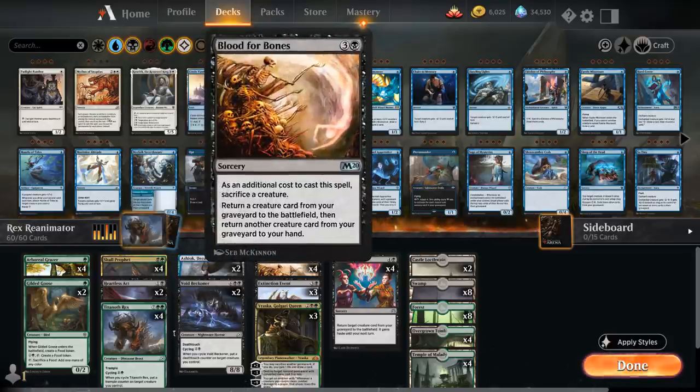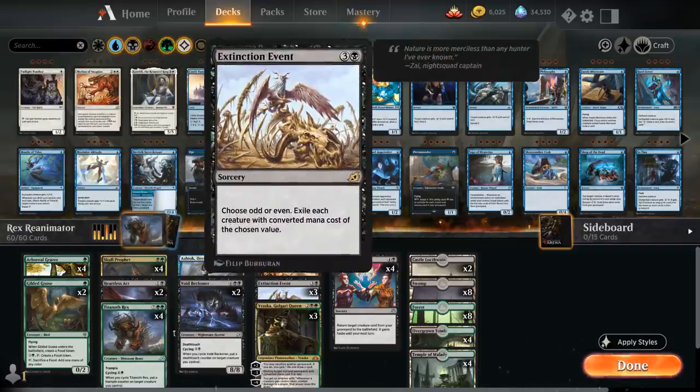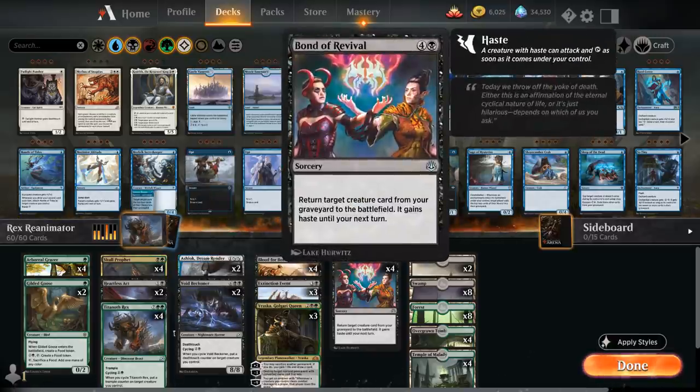At four mana we've got our reanimation spell Blood for Bones, which requires a cheap creature in play to sacrifice — that's where the Grazer, the Goose, and Skull Prophet come in handy — and then we get back our Titanoth Rex or Voidbeckoner. We've got three copies of Extinction Event as a nice sweeper, especially effective against companion decks like Keruga and Obosh for a total blowout. Three copies of Vraska is great to ramp into early as a removal spell with the minus three, and we can sacrifice the Grazer, Goose, or lands to the plus two to gain life and draw cards. Finally, a full playset of Bond of Revival as a more exciting reanimation spell since it gives the creature Haste, so we can attack with Titanoth Rex right away.